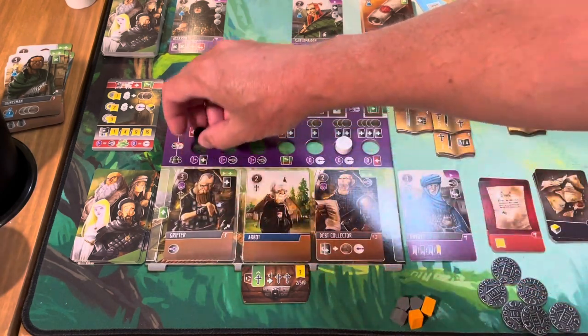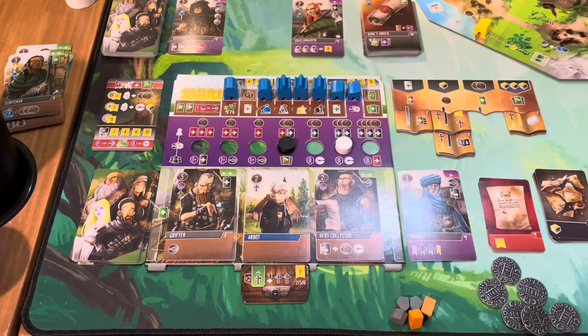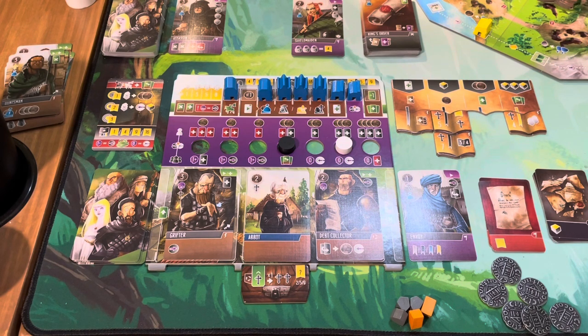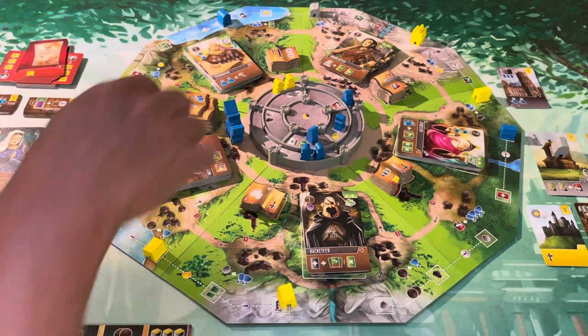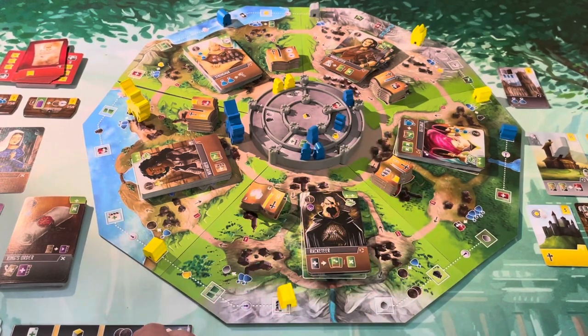The Debt Collector pushes over, the Abbot lines up with the chest, and I bring out the Grifter. He forces one corruption over instantly. I also placed criminal icons so this goes two more. I have three movement and will be getting five trade icons. I move one, two, three and spend those five here — this gives me victory points at the end of the game for trade symbols. I have a fair amount and haven't gotten rid of any, so that's not a bad deal.